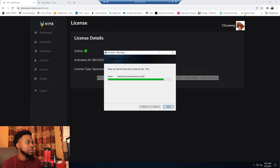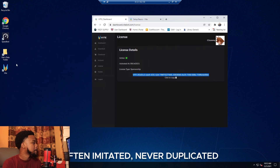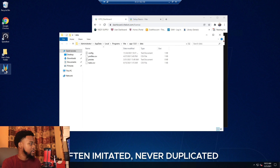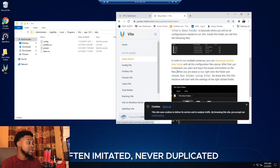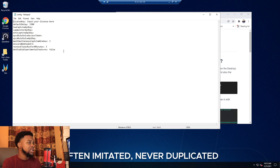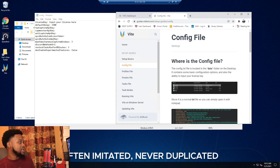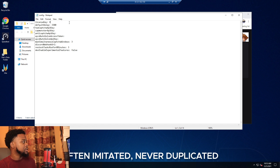Hit next, next, next, install, finish. When you install it you see two folders pop up — this is where all the guts of the bot go. There's an exe file to start the bot, and this is where all your stuff goes. Let's go over to the guides real quick. So in the configure file you put your license key first — let me get my license key from the website, copy and paste it here.